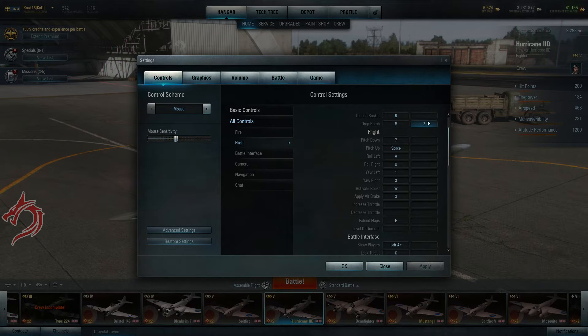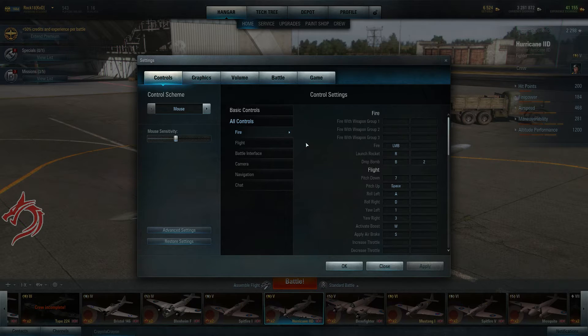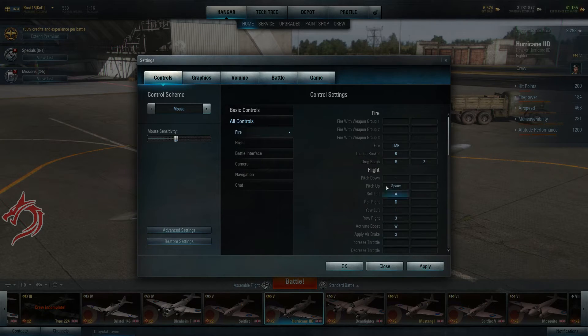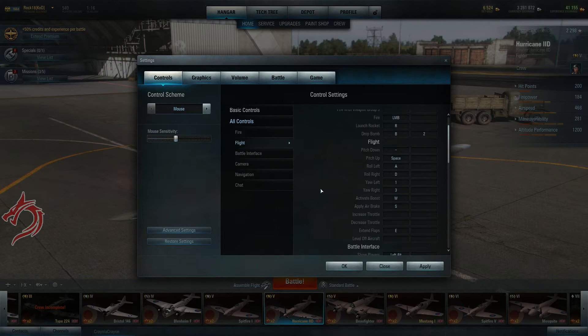Since I use my space bar for pitch up, I have bombs mapped to my 2 key. I also bind pitch down to the tilde key. There are all kinds of schemes that people use — it's really just a matter of personal preference. Just find what works for you.